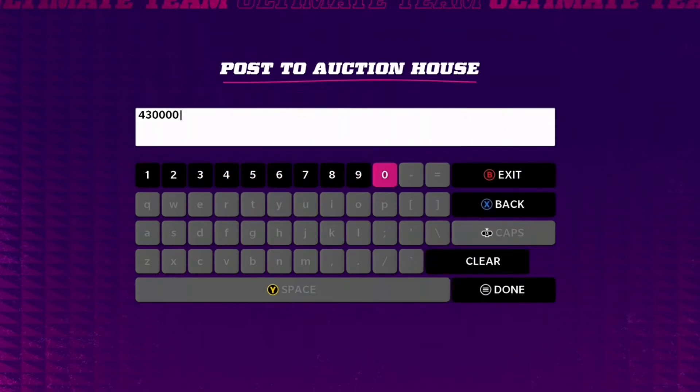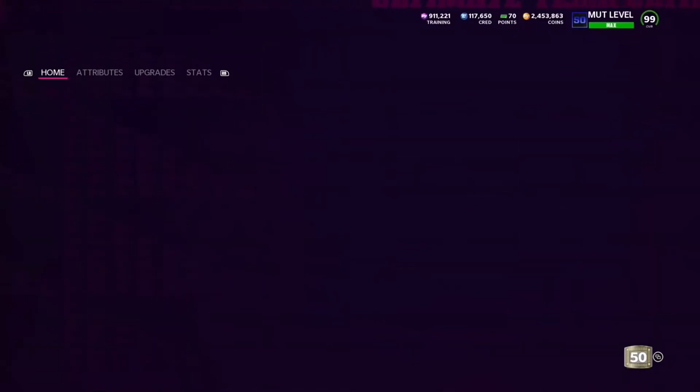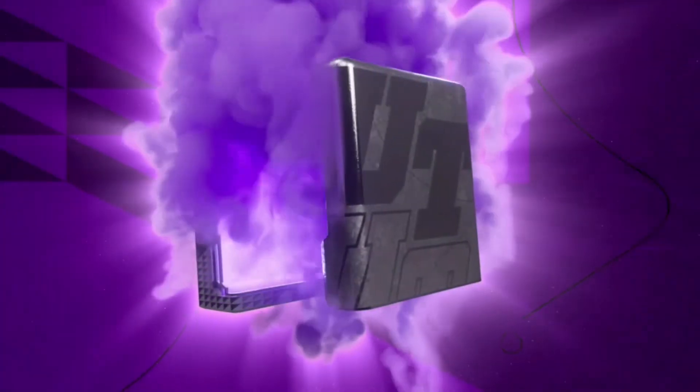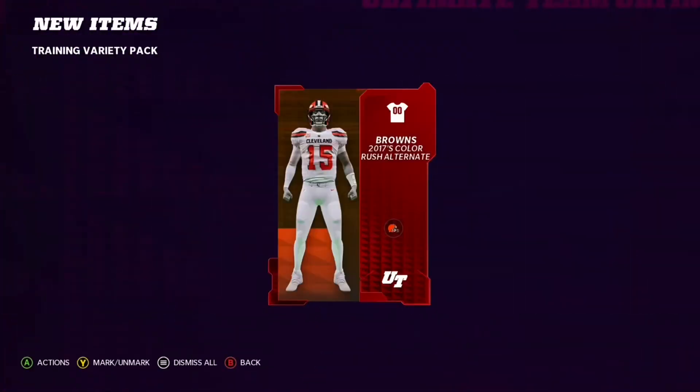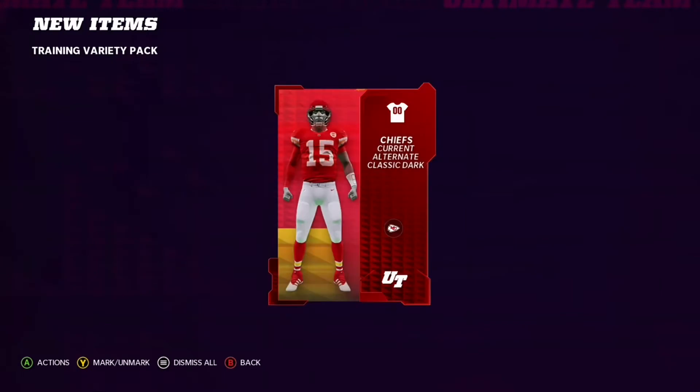I'll put him up and see if we can sell or not. Last one sold for 450k — I'll be happy if I can get 430 for him. That's at least a decent come up if we can sell him at some point. That's a great great start, I'm not gonna complain. And right after that we get a freaking uniform — don't start this. Give me back-to-back something!